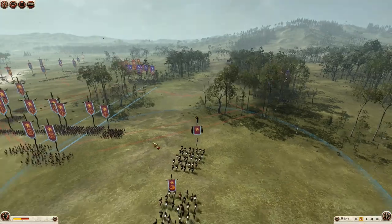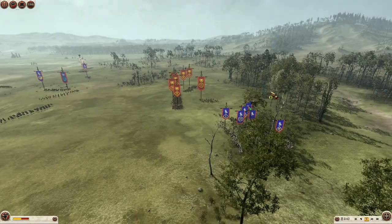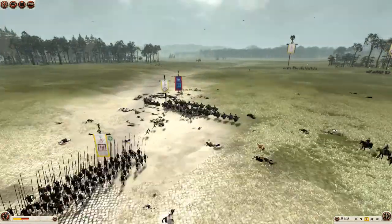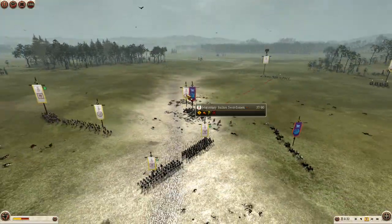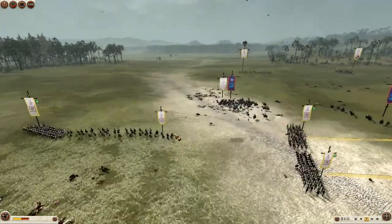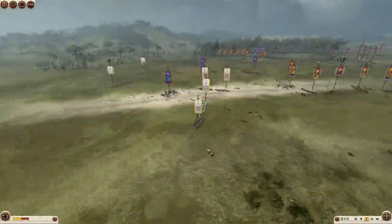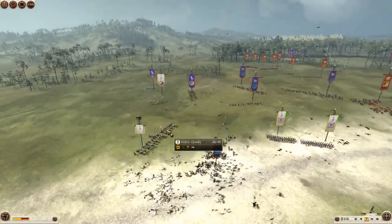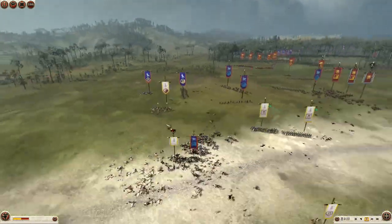Moving up on this flank with an aggressive push — they fall back to the woods and seem to be abandoning their forces. Romans get the counter charge and he charges right into my Mercenary Italian Swordsmen, obliterating that unit and dropping them to 30 men. Now they start wavering and routing. I have some slingers doing shots here — these guys seem to be facing the wrong way. Anyways, I did get a counter charge on his guys and my cavalry are trying to run away from his spears.